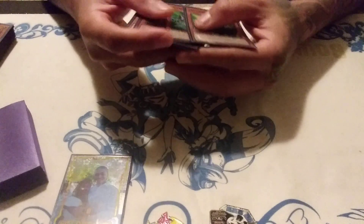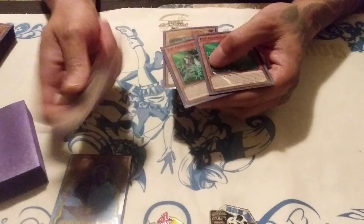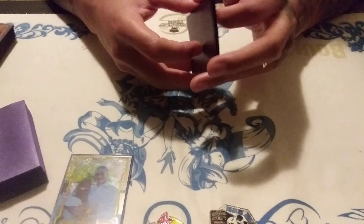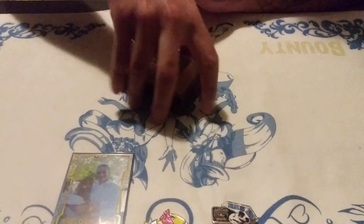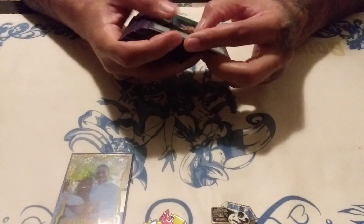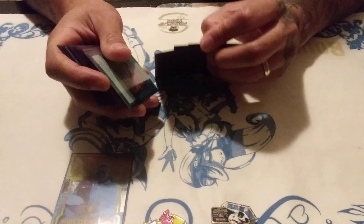Gamma is a problem solver — it also solves my Abyss Dweller problem. If my opponent activates Dweller I can just chain Gamma to negate it. Gamma is also a Light attribute, which just fuels more Lights for Construct. Construct is the best fusion to make right now to get your engine going, and Gamma is basically a pseudo-Call of the Haunted for everything except Imperm.